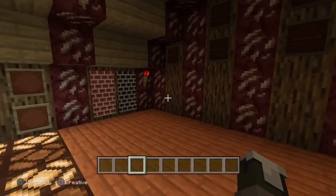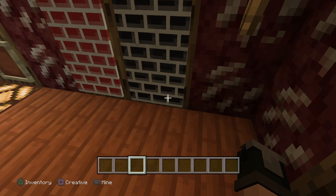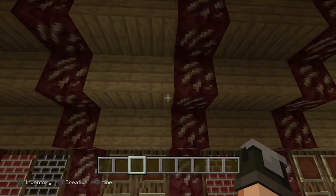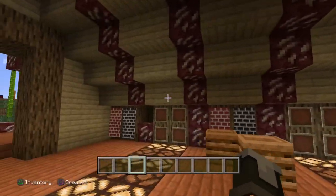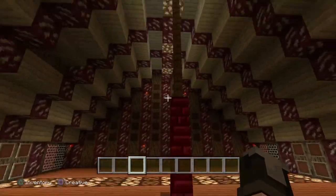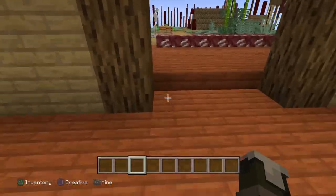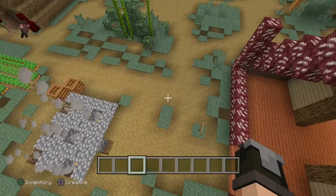We've got banners with a brick pattern printed on them, and we used quartz and netherrack for the carving details. We've also got lights on the ground to light up the place. If you like the video please leave a like or subscribe, and watch out for part two!